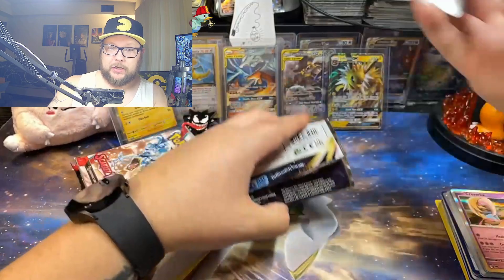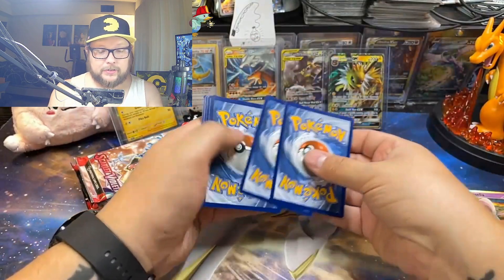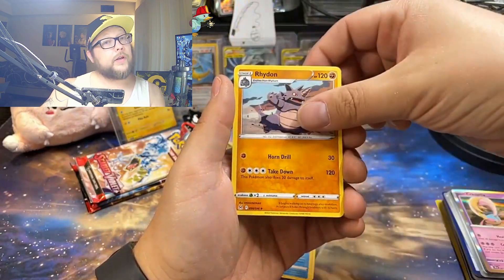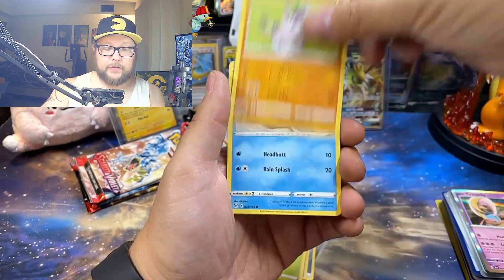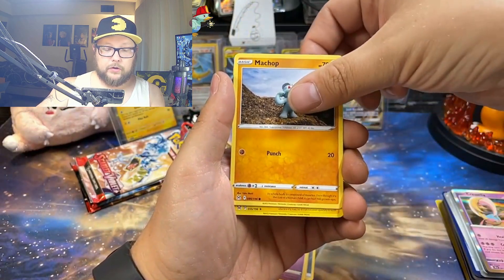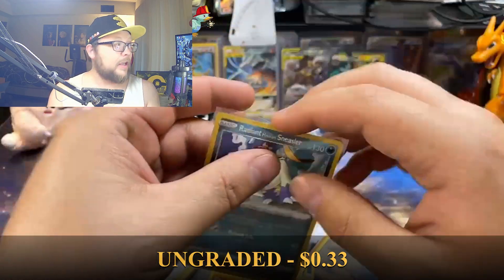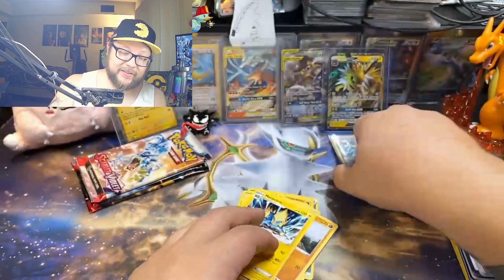Lost Origin, come on. One pack, one pull — that's all it takes to turn the whole day around. Lost Origin, one of my favorite sets — getting harder and harder to find and open for a reasonable price. Roselia, Rockruff, Seel, Snubbull, Machop. Radiant Hisuian Sneasler — I'll take it. It's not quite the hit we were looking for, but it's something. It's better than nothing, I'll take it.